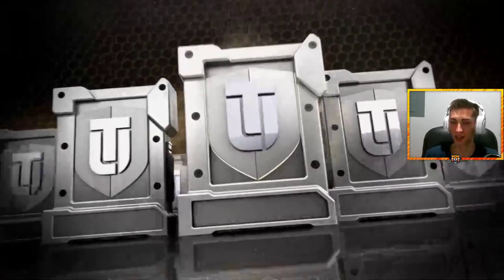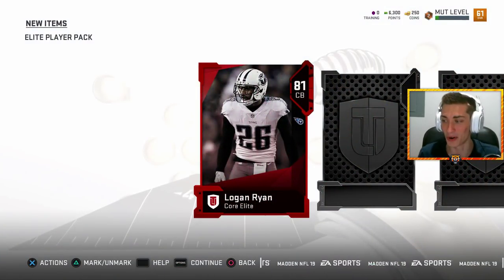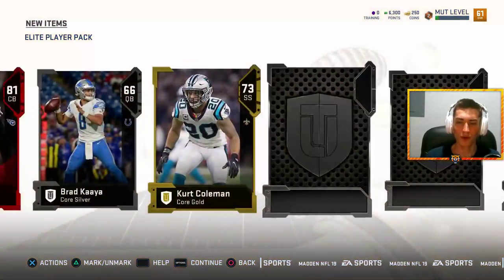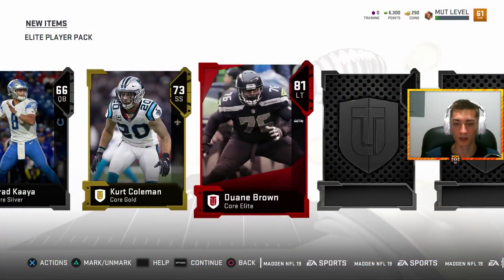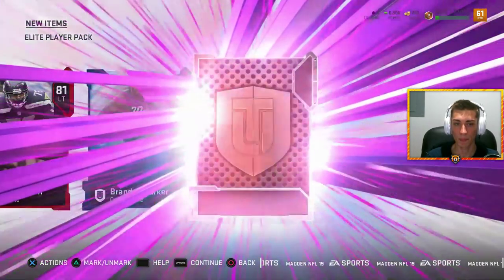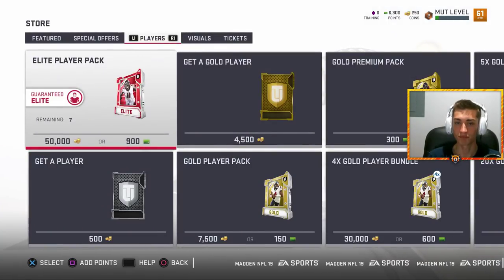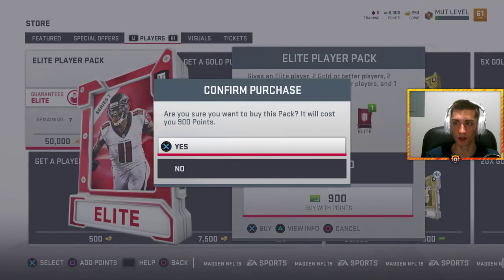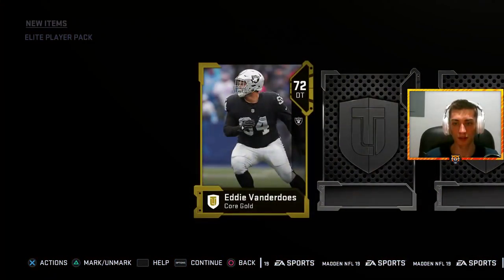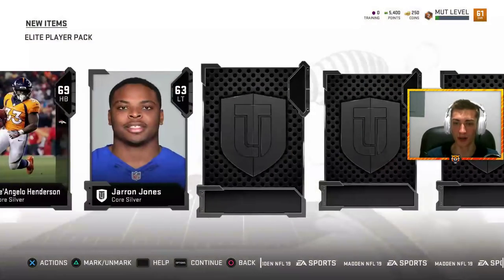These elite player packs are juiced right now. Not bad - another elite here we go. Logan Ryan - I need to stop with these 81 overall Titans. Brian Orakpo - here's an elite, 83. Wait, you just made me think of something - Mariota's Ultimate Team card is higher than his franchise rating, that's so weird. It's normally the complete opposite. I think Mariota's a 79 in franchise - it's the first time he's ever been an elite.